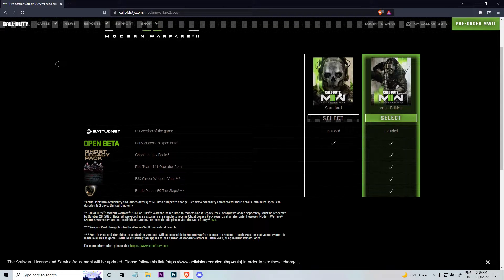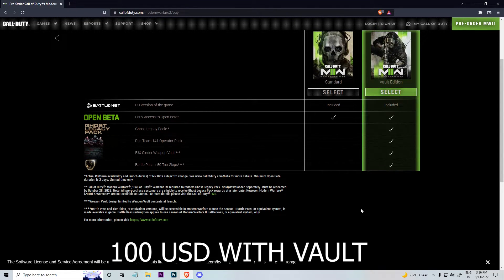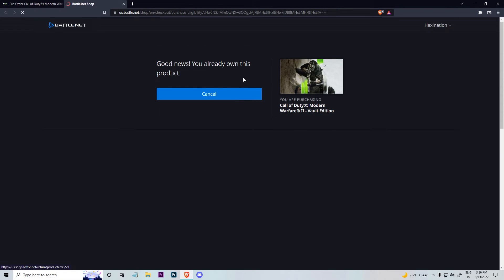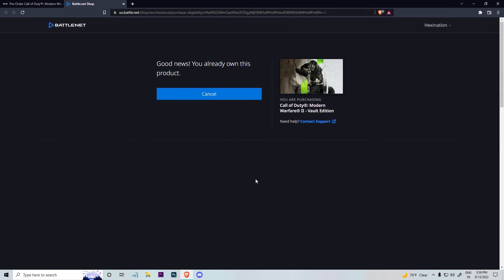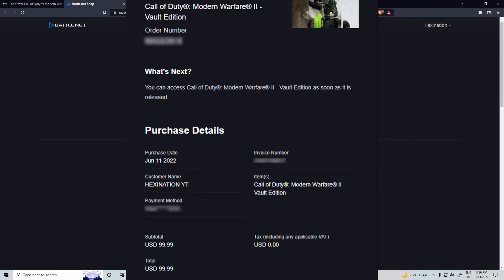You'll see two options: the standard pre-order without Vault Edition content, which costs less, and the Vault Edition. I'll put the prices in the subtitles. Since I've already purchased it — I went with the Vault Edition — you'll get several options for how to purchase it. It's really easy from there, and when you purchase it, you'll get a confirmation email to the account you purchased it with.